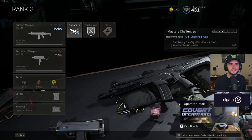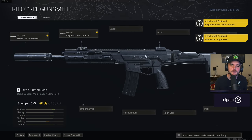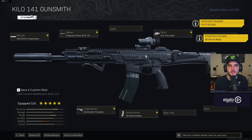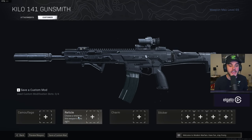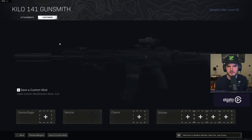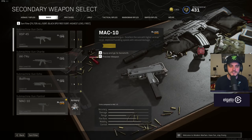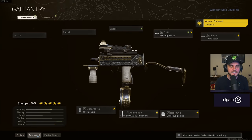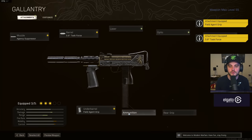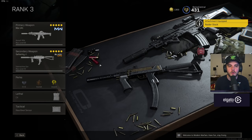For the Kilo setup: monolithic suppressor, the Syngard 19.8 Prowler barrel, the commando foregrip, 60 round mag, and the VLK 3x optic. I always recommend the T-Pose reticle — super clean, really easy to use, not enough people are using it, and it's quite quick to unlock. Then it's the MAC-10 again: gallantry blueprint, deselect all the attachments, agency suppressor, 5.9 task force barrel, field agent grip, 53 round fast mag, and then the Raider stock. That is my Kilo loadout of choice.